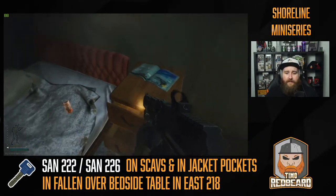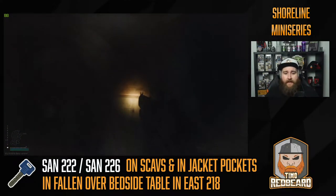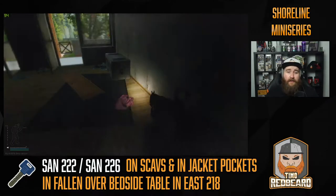Inside this section there are food item spawns — you can sometimes get sugar — and there's a weapon box. Over here you have rare med spawns: LedExes can spawn on all three of these shelves. It's very rare but you can technically get a triple LedEx. Ophthalmoscopes and other med items can also be found here, and there's a shotgun spawn as well.